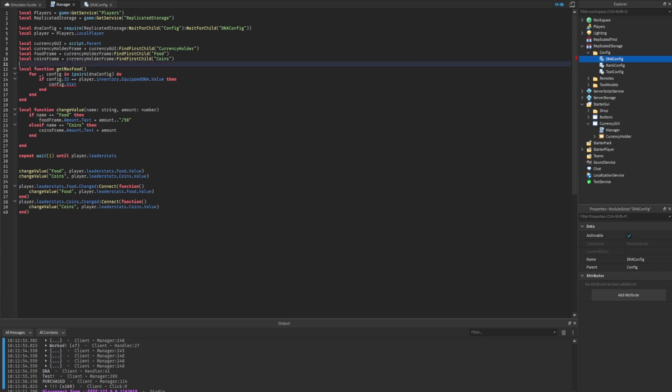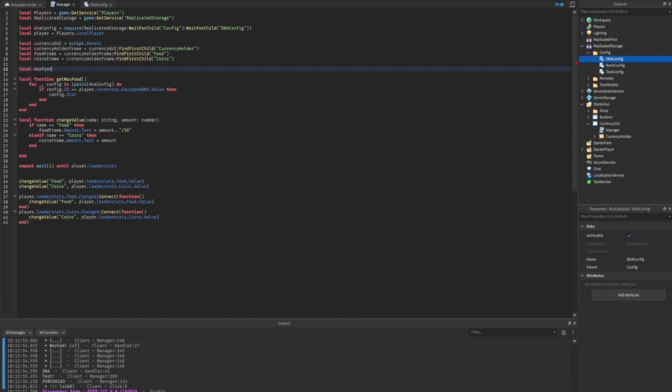Inside the loop, we check if `config.id` equals the DNA the player currently has equipped, which we get from `player.Inventory.EquippedDNA.Value`. If they match, then `config.stat` is the player's maximum food. We create a variable `maxFood` set to zero above this function, and whenever we call the function we set `maxFood` to `config.stat`. Then in the food frame display, instead of hardcoding 50, we use `.. maxFood` to display the correct value.